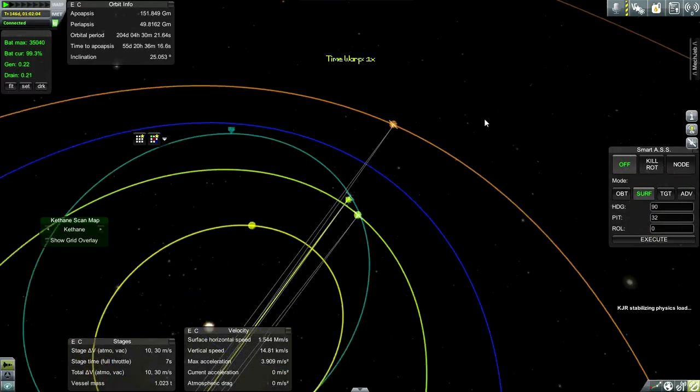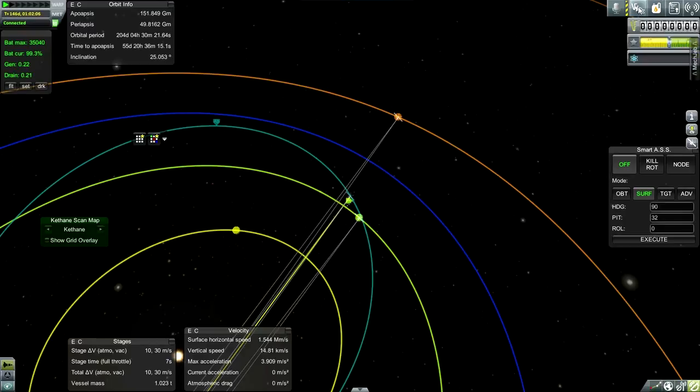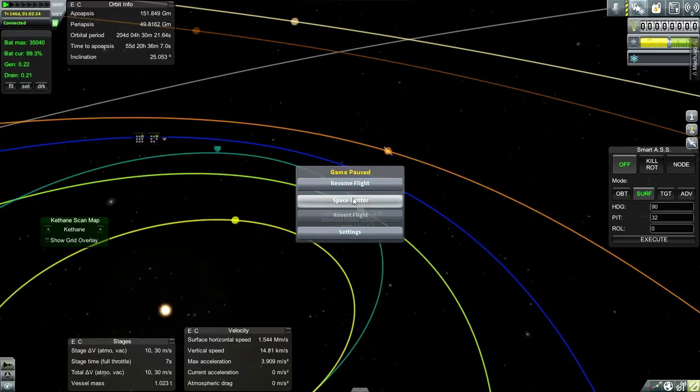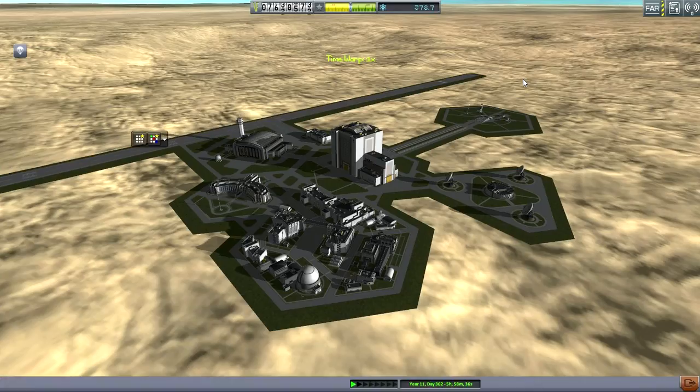All right, the Mercury mission was successful. It's not actually showing us our stuff right now — something is wrong here. Let's go back to the space center. Okay, here we are. We don't have the thousand science that we need, but let's take a look at the tech tree.